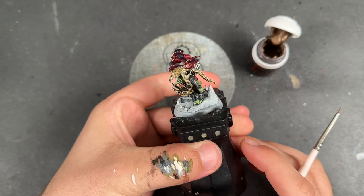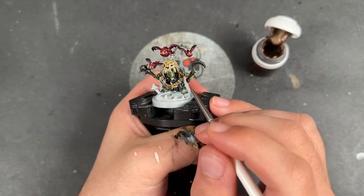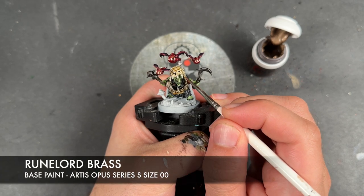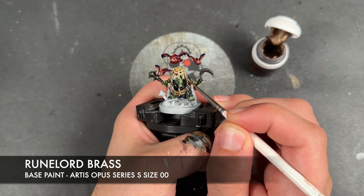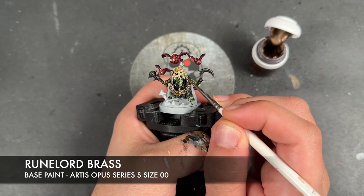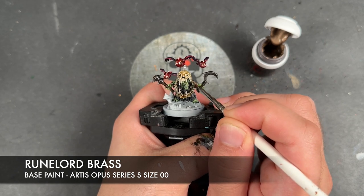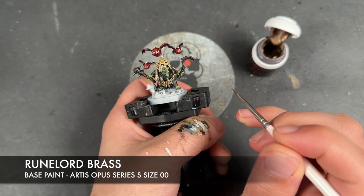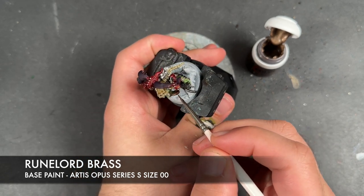With that done, the skull is now finished. So what we're going to do is take some Runelord Brass and use this to highlight the tooth and the little Bad Moon amulet on his wrist.